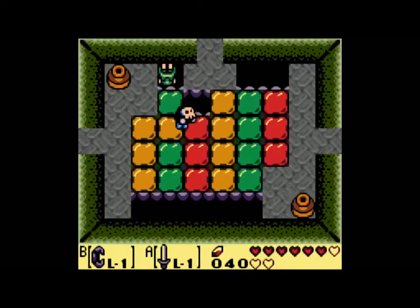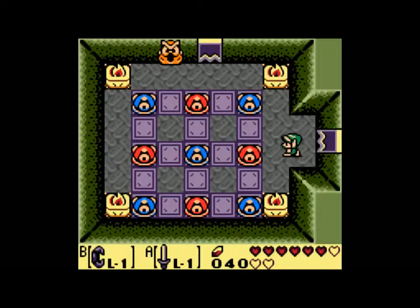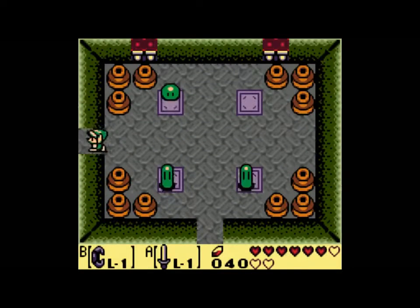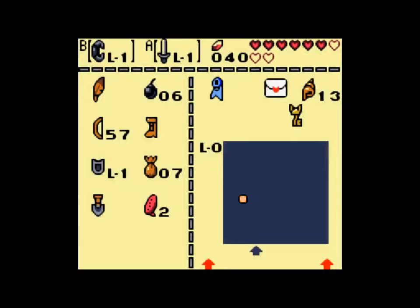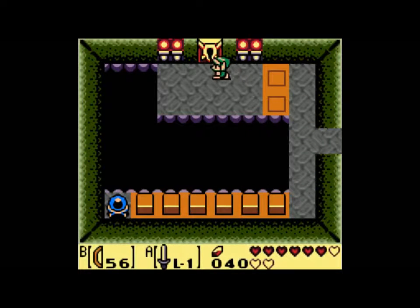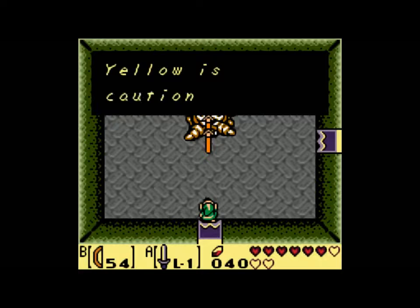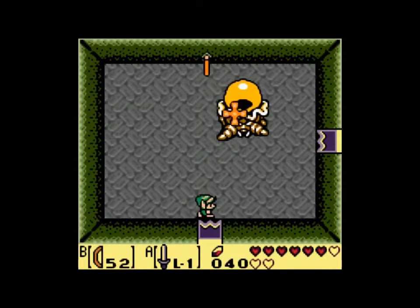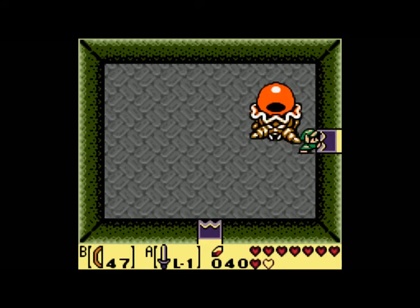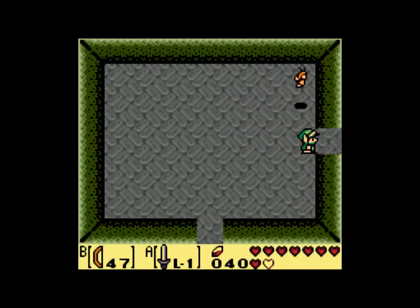Next room is right over here — we want to hit all of the red ones in order: right, down, left, up. We skip through this room. Equip your bow and arrow again, shoot this, come up here, and just immediately start mashing B when you walk in this room, because this guy is very weak to arrows. He is color-based — you just want to get him to the red. If you just mash B towards him, you should be fine and have more than enough arrows to take care of him.